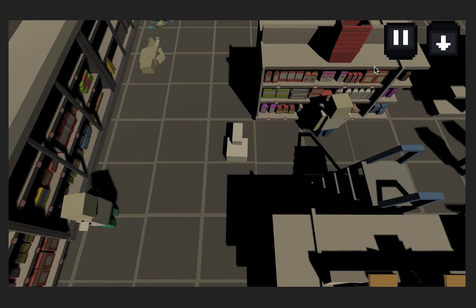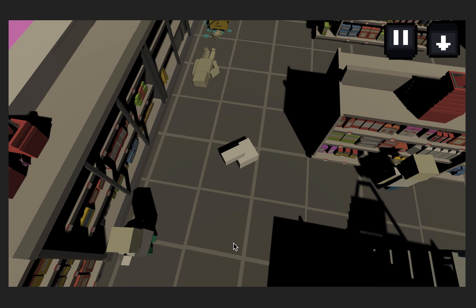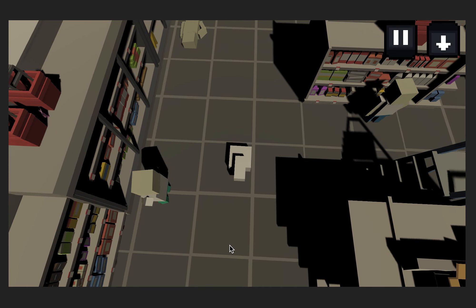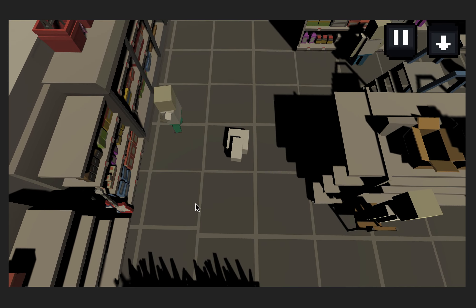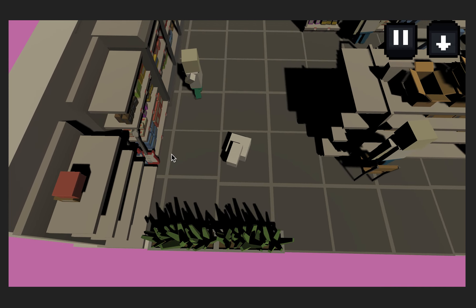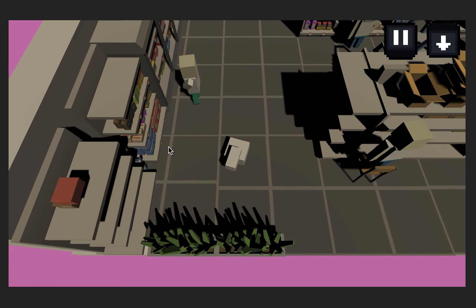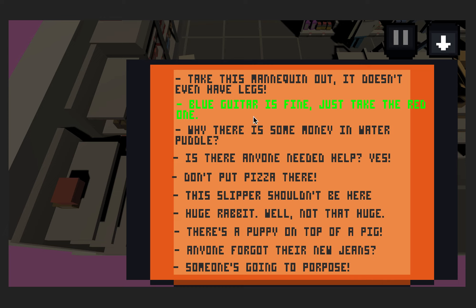You'll need to look for the right guitar. Use the left mouse to move around, and here it is — the right guitar. Click the right mouse to collect it. After picking the right one, there will be a sound effect and the sentence on the collection list will change to another color.